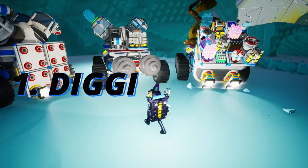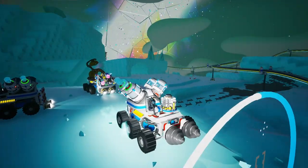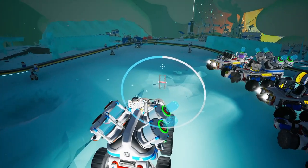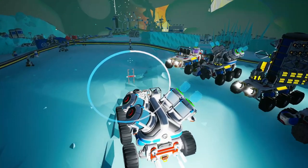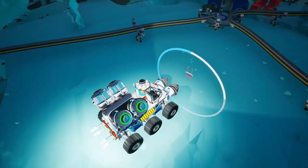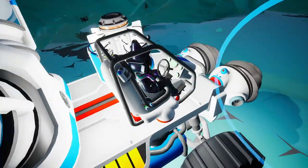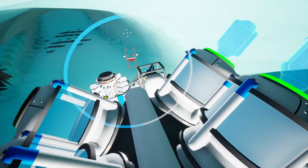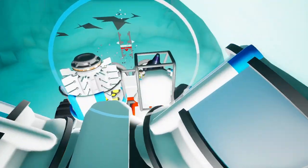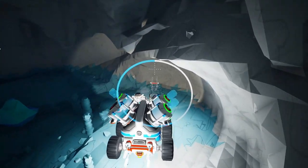The first rover we're gonna take a look at is the digging rover. This rover is equipped with two drills, soil canisters and an RTG for power, because both drills consume quite a bit of power. If you want to make this design cheaper on resources, you can replace the RTG with basically anything else. Like a solar panel, a wind turbine, anything goes — even generators. You probably don't even need two drills for it.